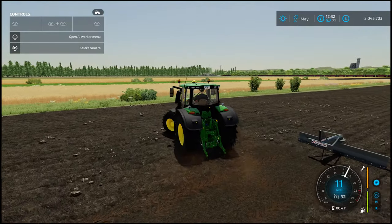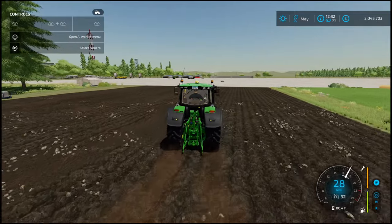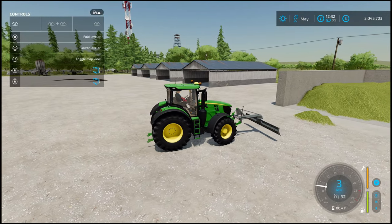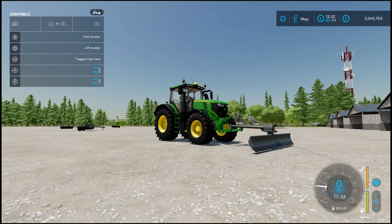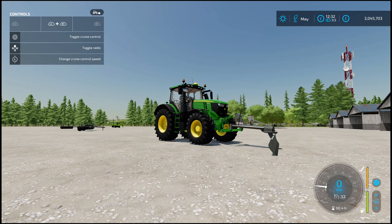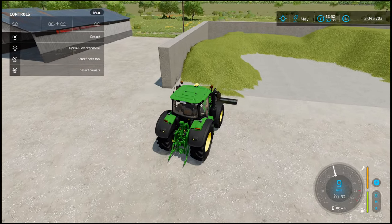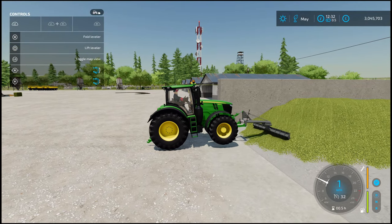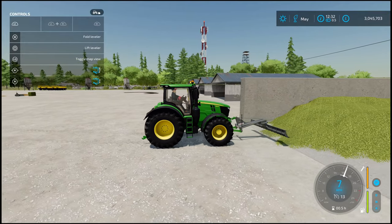Now let's grab the leveler and see how it performs, because I do have a huge silage clamp over there. With the John Deere once again. With the leveler option, you have finer controls — if you want precise control and want to shift it one way or the other, you can do that. Let's see what it can do. I've got to say, it's pushing and shifting the material — definitely shifting it, by all means.